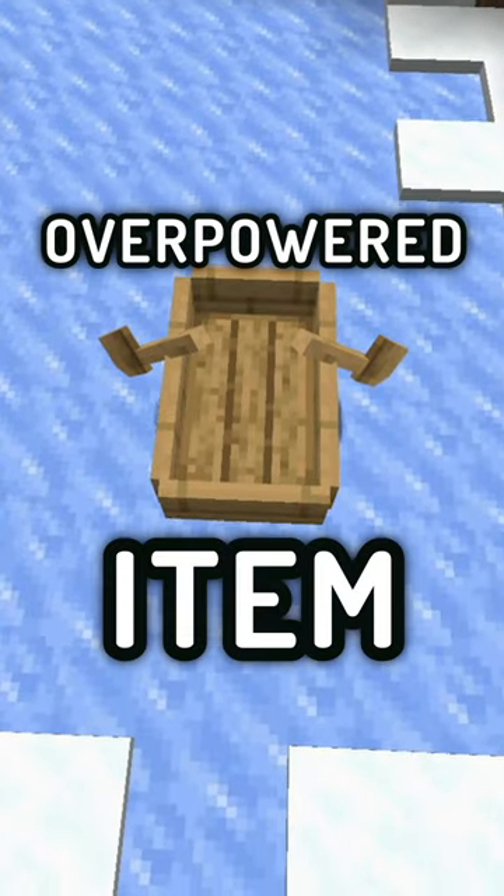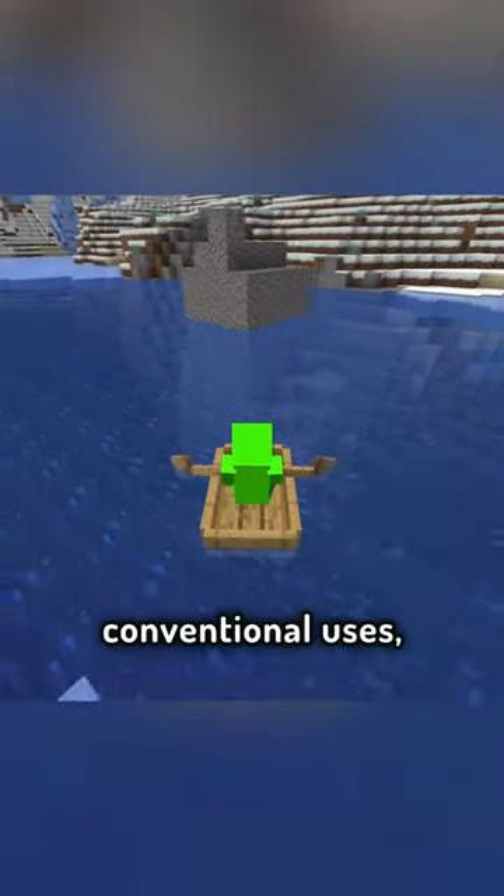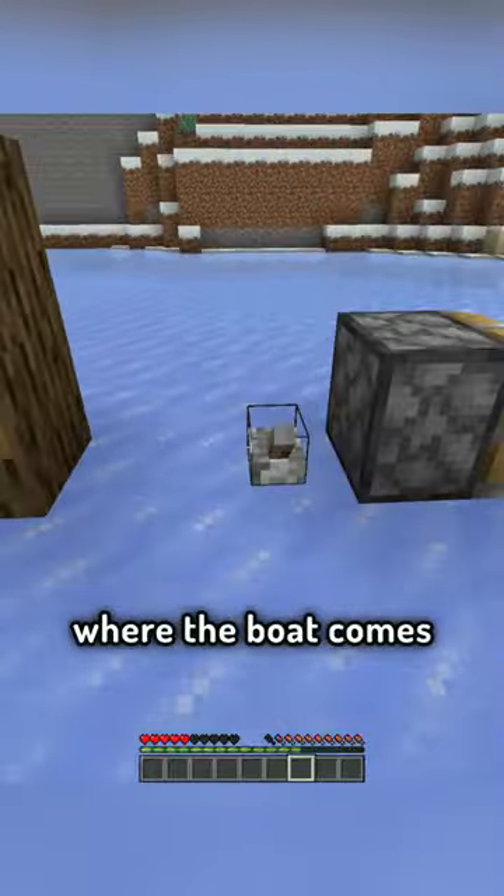The boat is the most overpowered item in Minecraft. Aside from its conventional uses, there are many cases where the boat comes in very handy.